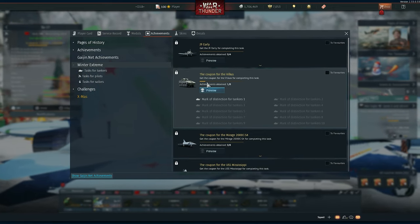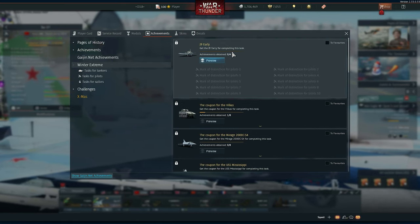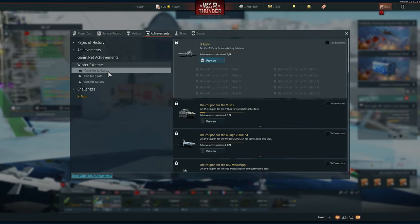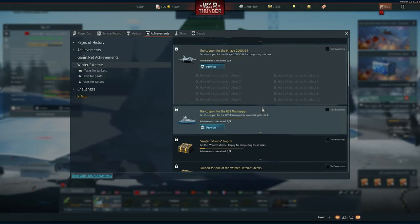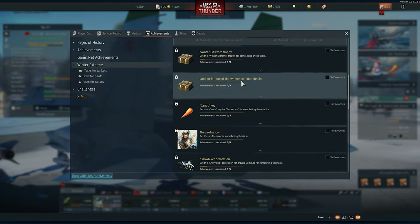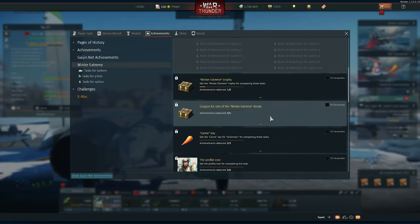Each time you get one it starts to progress. For example, for the Vilkas you need eight marks of distinction, for the J9 you need four. These are respectively for aircraft and for tanks. Each vehicle has its own requirement — the Mirage needs eight, the ship needs eight as well.